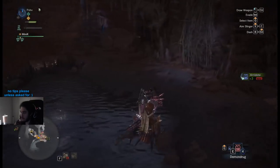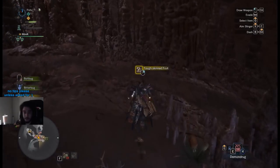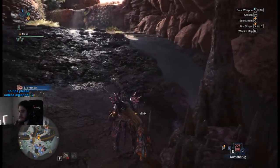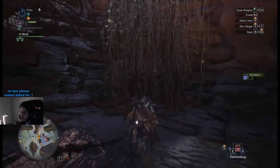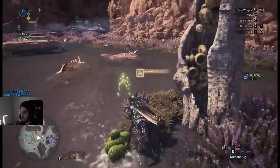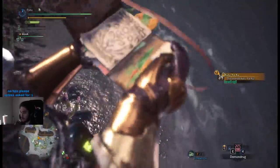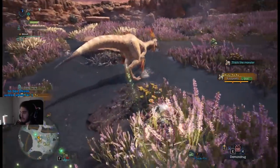We need to first find our target. The best way is to find tracks for him — he's probably not going to be in the water. Oh, actually look at that — that's our guy right there. Now that he's discovered I can open the map and track him in case he decides to run. Normally you'd have to find footprints and follow them toward the target. Now we're just going to go ahead and start fighting.